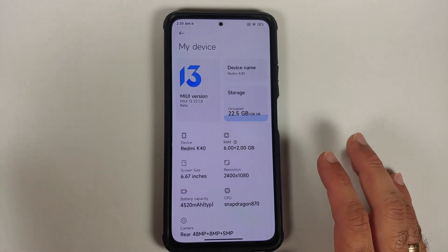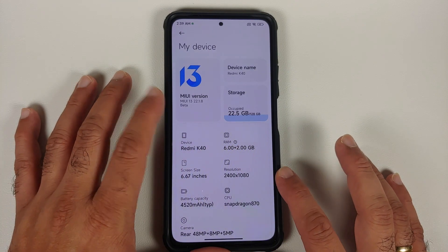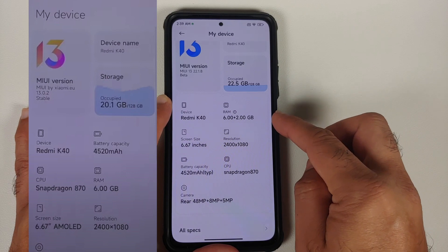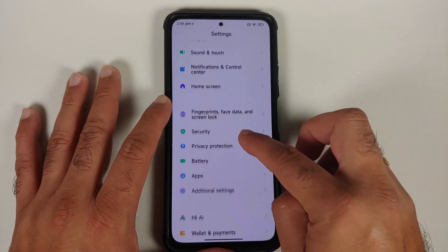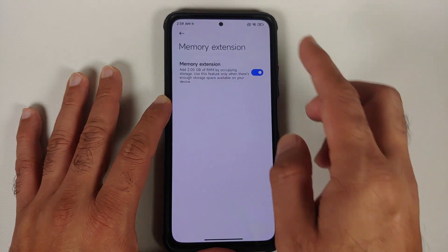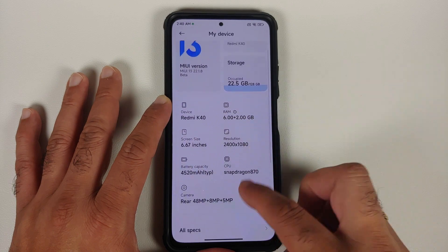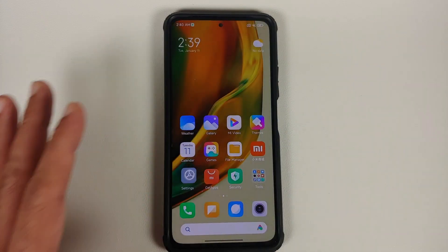The first change you'll notice is a new logo for the digits 13. Because I'm running a beta build right now, I think that's why the 13 is not colorful — on the stable build of MIUI 13 I did have a colorful logo. You'll also notice that the RAM here says 6 plus 2 GB. On supported devices, MIUI has a feature called Memory Extension — in Settings > Additional Settings > Memory Extension — which gives you virtual RAM. The 2 GB is your virtual RAM, so it shows 6 plus 2 GB.